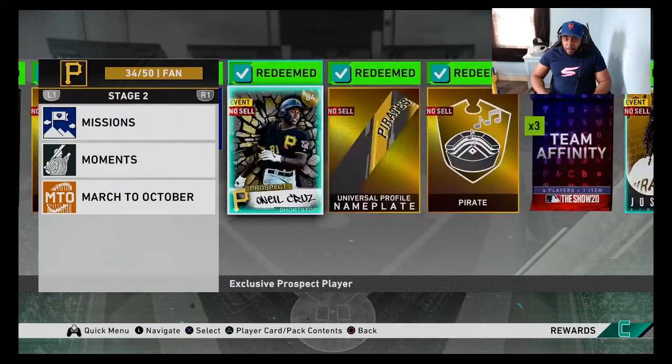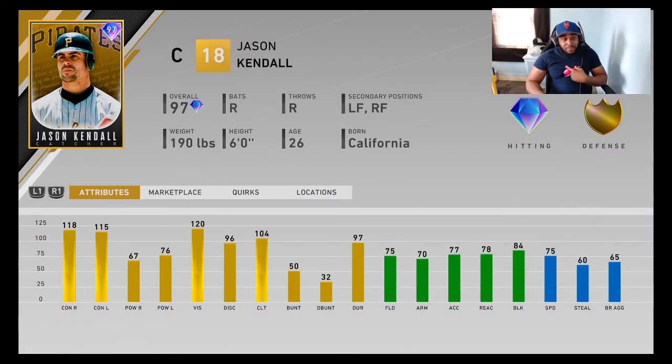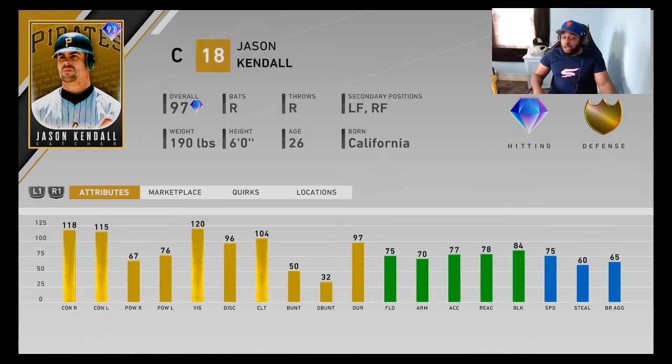Pirates Team Affinity is Jason Kendall — another card I personally don't like because I like power guys. Some people really like his swing from his gold card early in the year, but I saw 23 power and wanted no parts of it. But if you're a guy who likes contact hitters, from what I'm hearing you should probably go after Kendall. Catcher isn't super deep — even though Posey is free and is probably who you should have if you're not spending money on a catcher. But if you like Kendall and contact hitters, give him a try.